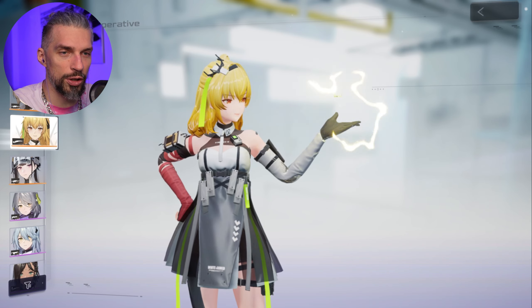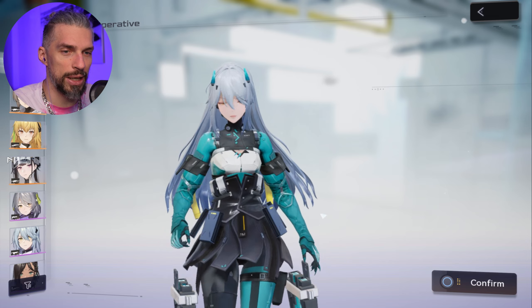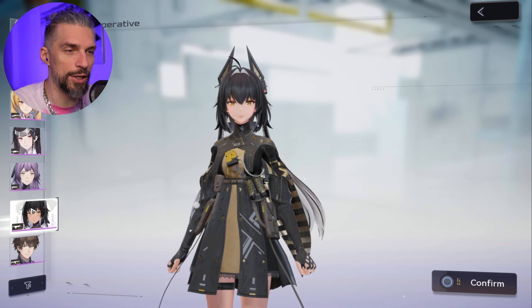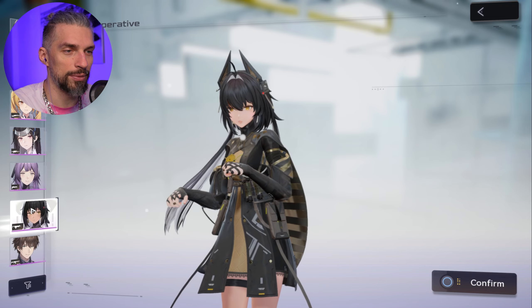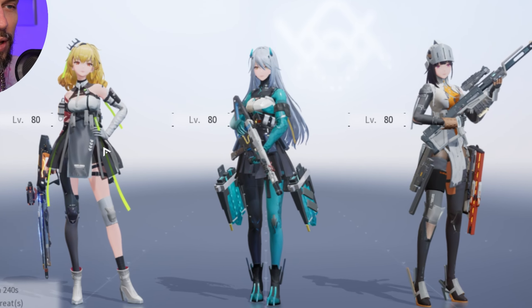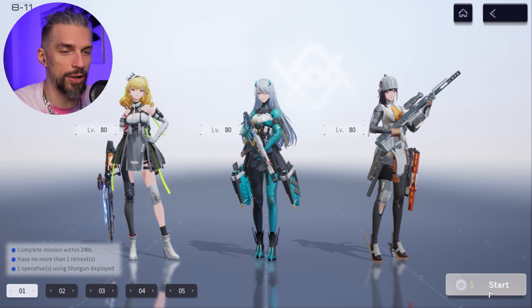Here we can change the character that will be on the screen — we got different options. Out of any characters, I kind of like this one. So cute. Here is our team: three top tier characters.